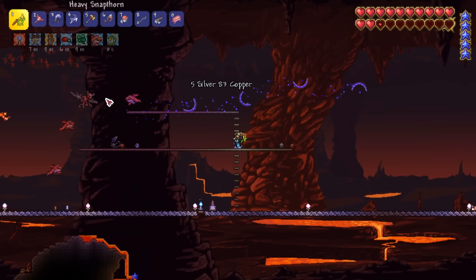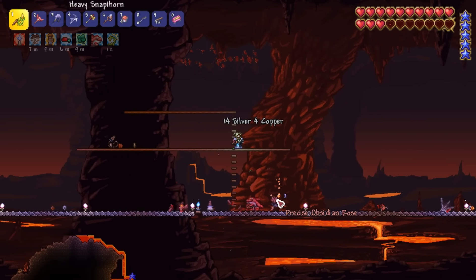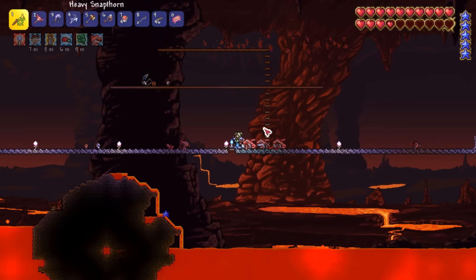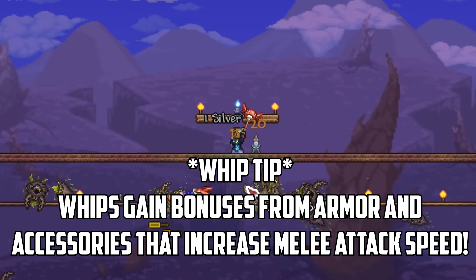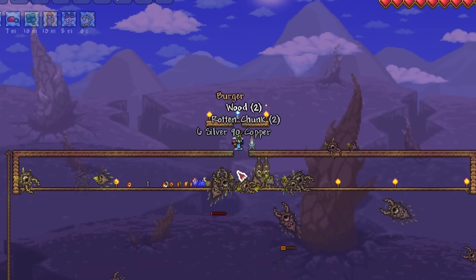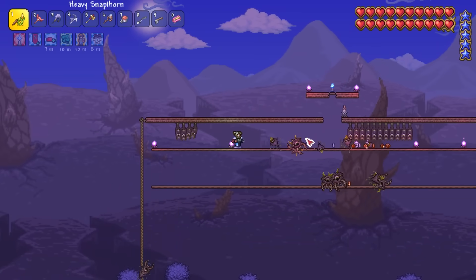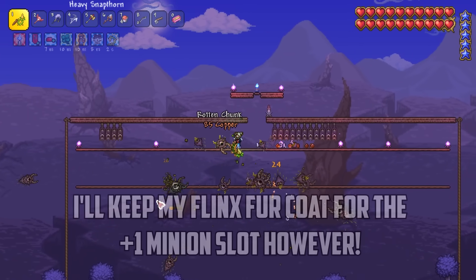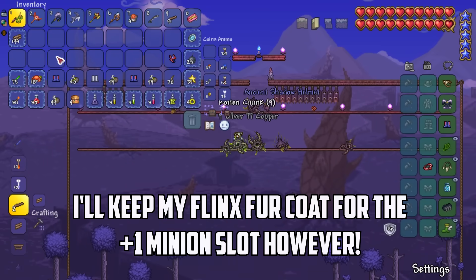Down in the Underworld I farm a bunch of Fire Imps searching for an Obsidian Rose — one of the components to make Lava Waders, which I need for the ultimate boot upgrade. Did you know that whips, despite being a summoner weapon, actually benefit from melee speed bonuses? That means wearing armor pieces with bonus attack speed actually increases the DPS of our whips. I set up a farm in the Corruption to get the Ancient Shadow Helmet and Greaves, which dropped from Eaters of Souls for a 14% bonus to whip attack speed.